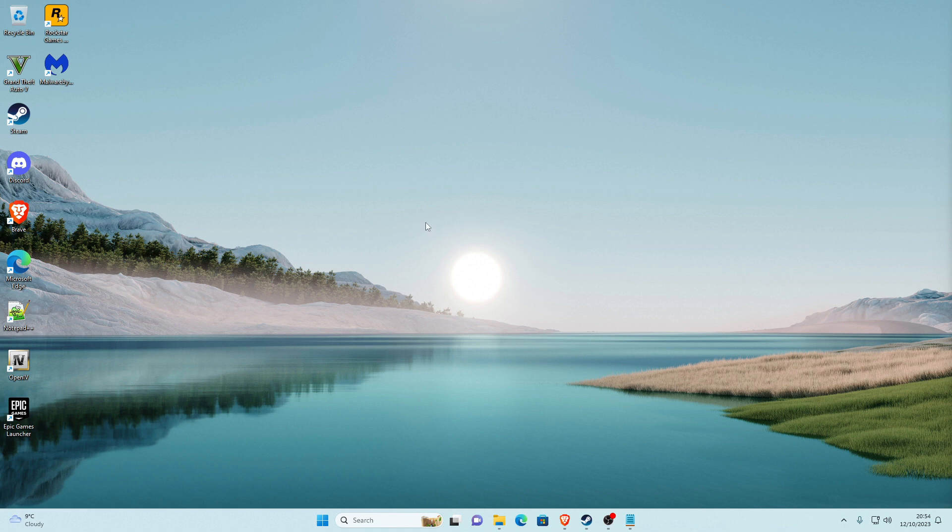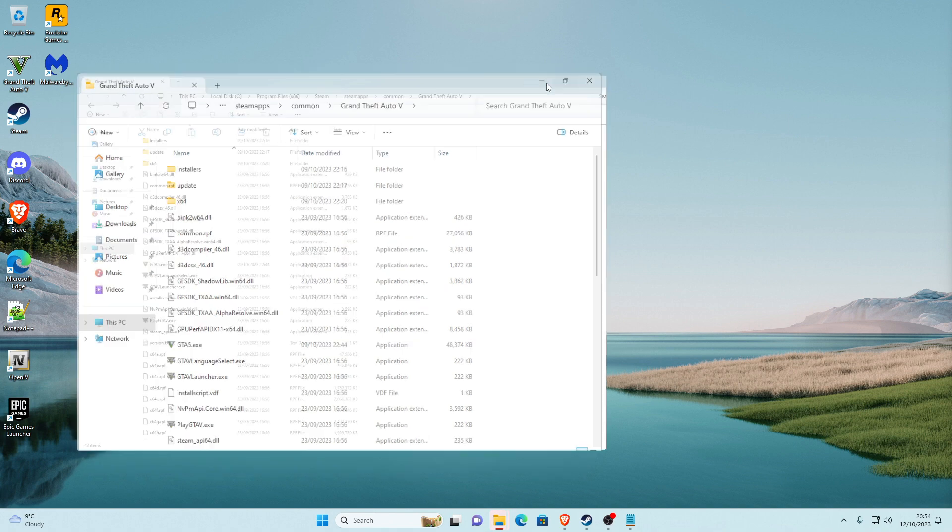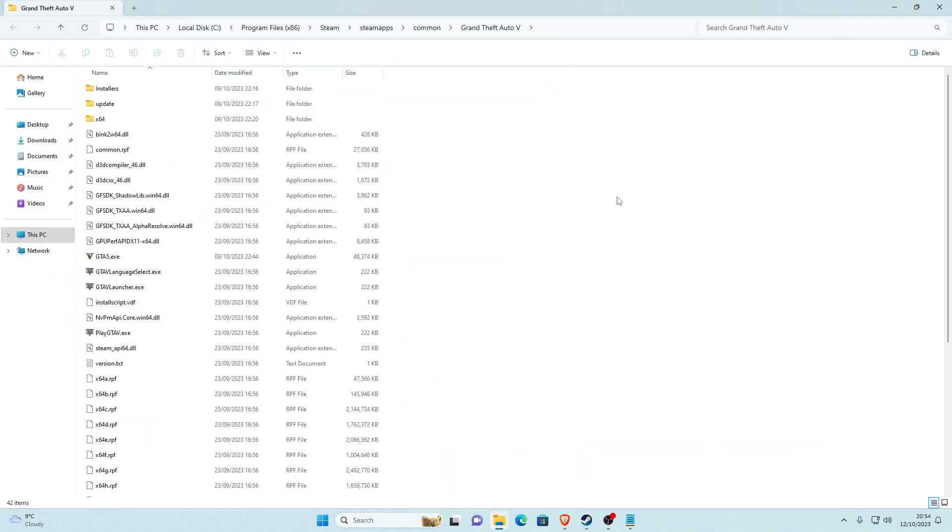So the first thing we want to do is find our main game directory. It is really simple for Steam users — you want to go ahead and head to Steam, which is probably the fastest way. Go ahead and find your GTA V. Once you're here, go to the side — there'll be a little manage tab. Click on there, go to Manage, and then click Browse Local Files.